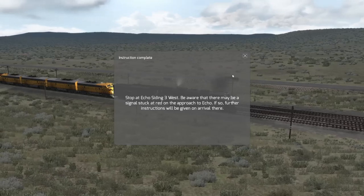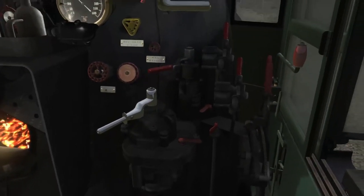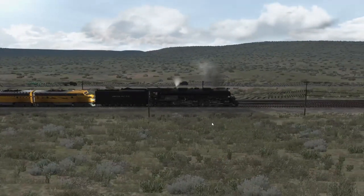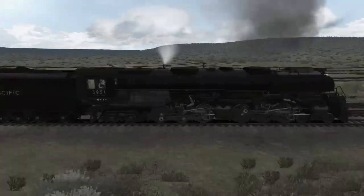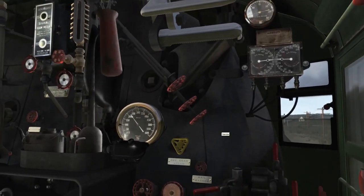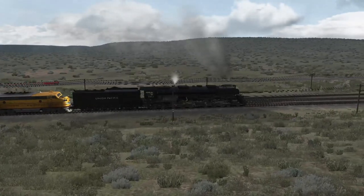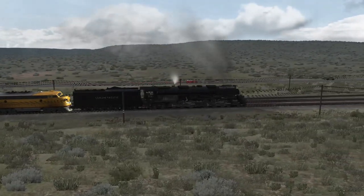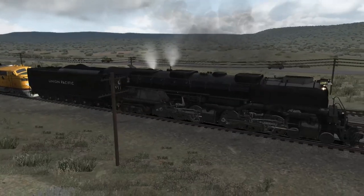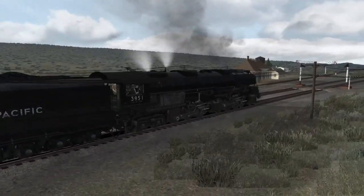Those F units deserve that. Beware — there may be a signal stuck at red on the approach to Echo. Let's go. I've got it wide open and in the corner again, but now we've got a lot of train behind us. Throttle's on the ceiling — let's highball. You can also slide if the rails are very slippery and you give too much engine brake pressure. That is not a fun time. We don't like flat spots on drive wheels because truing wheels on steam locomotives sucks — you have to take the wheels out and all the rods off.